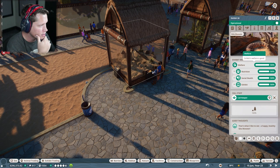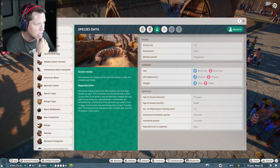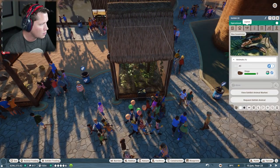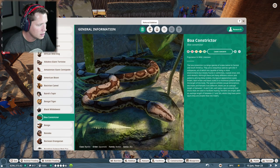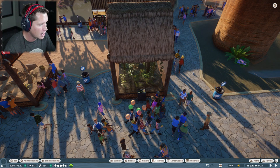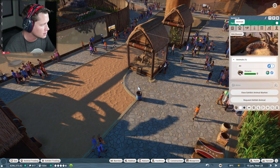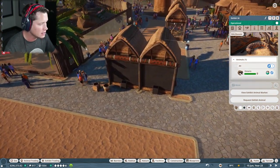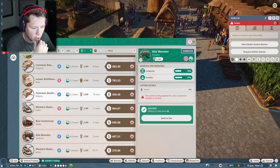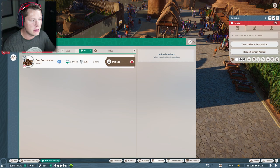Wait — does that mean we could put more Gila monsters in here? Let me check the Zoopedia. We could have up to four Gila monsters. And over here is our boa constrictor — we can have up to two. The current one is a male named Diego, so I'm going to put a female boa constrictor in there. We also need some female Gila monsters. There's a female Gila here — adopting her, and getting a second female Gila. There's only a male boa available, so we're going to wait and look for a female on the market.